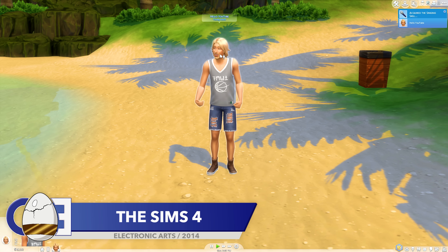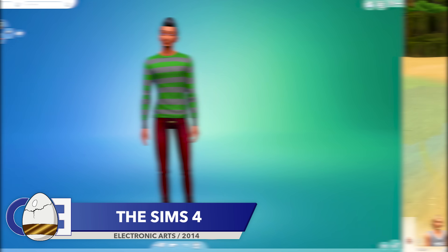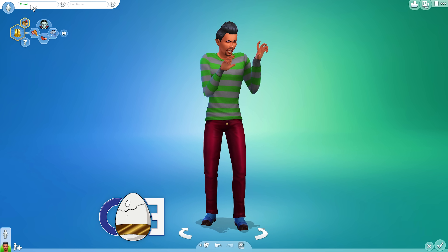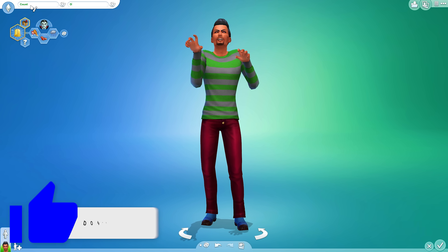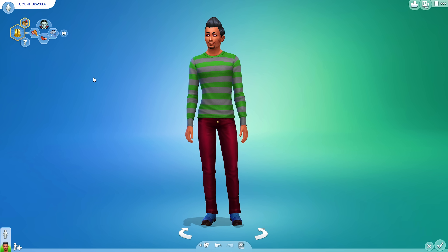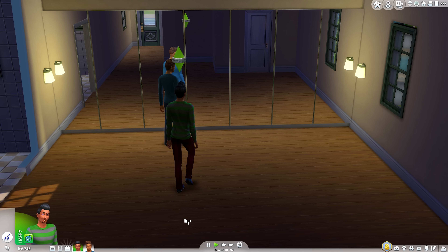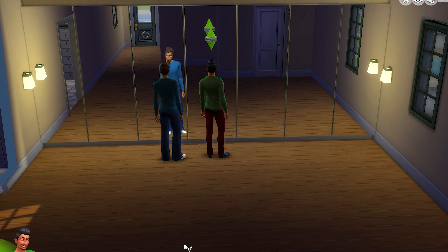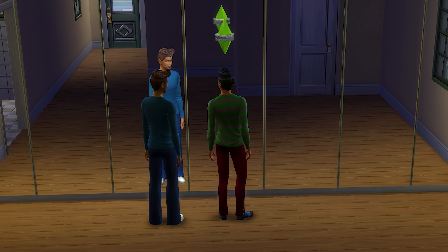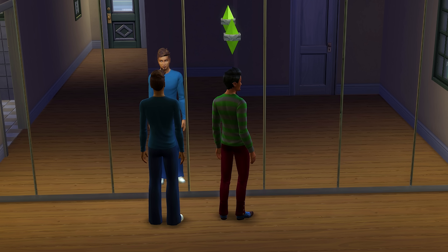Despite its perceived casual nature, The Sims 4 actually has one of the coolest hidden details in this video. The Sims 4 Vampire Pack was the fourth game pack for The Sims 4, and as you might have guessed, it allows you to create your own vampire in The Sims. One of the many quirks of being a vampire is the inability to see yourself in the mirror, which must make getting ready pretty difficult. What's cool is, if you stand your vampire sim next to a mirror, it won't be seen, whereas your normal human sim will. Perhaps it's because I see The Sims as a casual game series that I was pleasantly surprised when I saw this in-game.